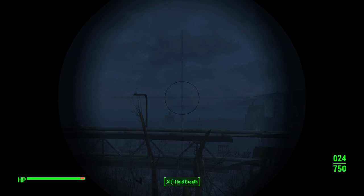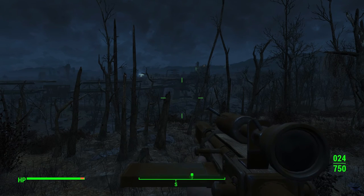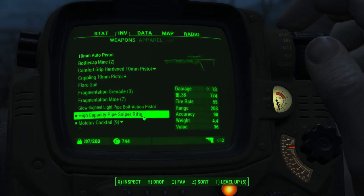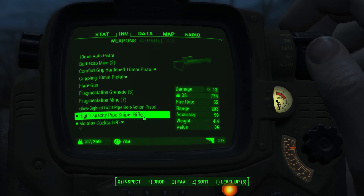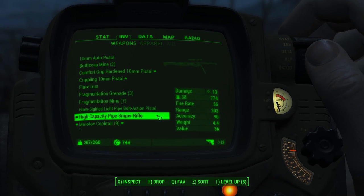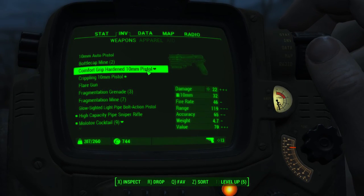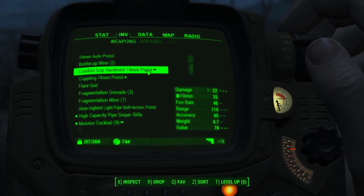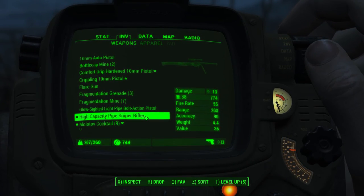Since I'm carrying around all this stuff, I might as well have a couple of weapons for different uses. I'm glad I have this sniper rifle — let me check the stats. It does 13 damage, uses .38 bullets and we've got a lot of those. Comparing it to my other weapon: damage 22 vs 13, fire rate 46 vs 55, range 119 vs 203, accuracy 65 vs 90. So I'm going to use this as my sniper rifle.